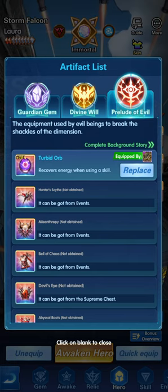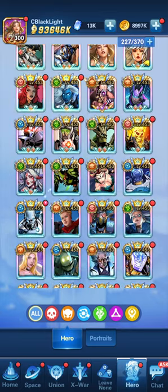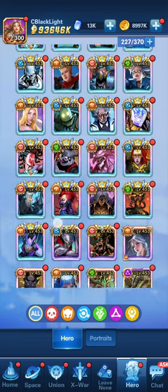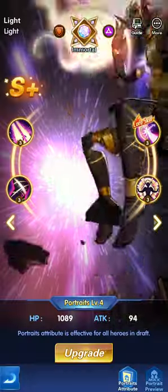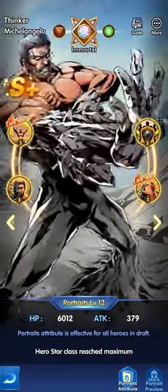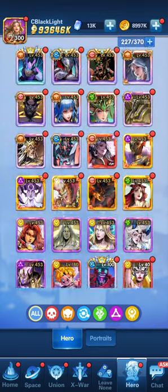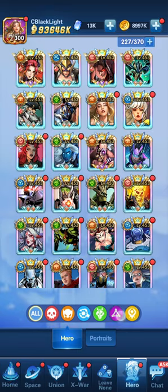And the evil artifacts, which is the Prelude of Evil across the game. Your objective, of course, is to summon and collect copies of heroes and upgrade those heroes in different awakening stages. Pretty much every hero has awakening stages that start from Excellent until Immortal. Let's look at an Excellent-tier hero and an Immortal-tier hero to compare.